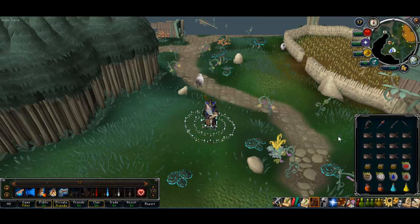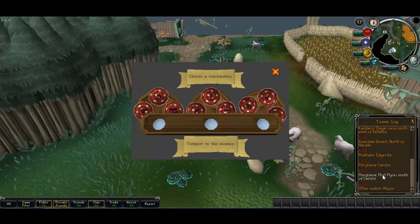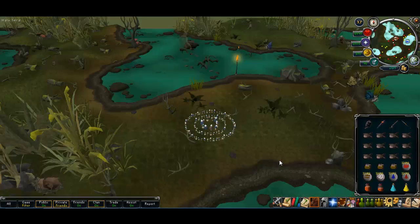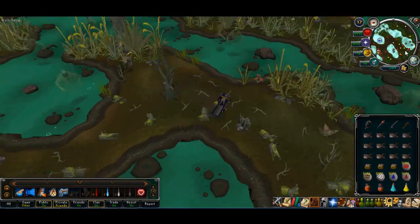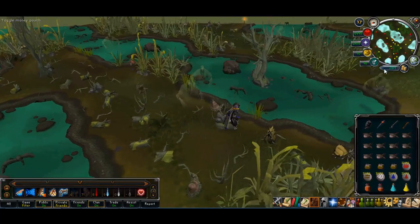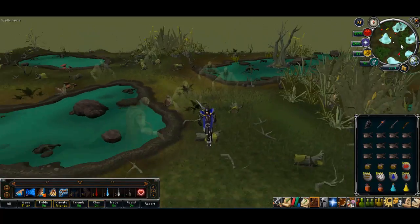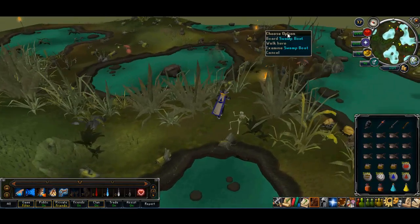I don't really need to bank a lot because I don't use any supplies whatsoever, so I basically just leave when I get bored. Now I'll do a quick run. Just run south along the hedges until you can get through the hedge, and the swamp boat is waiting for you.